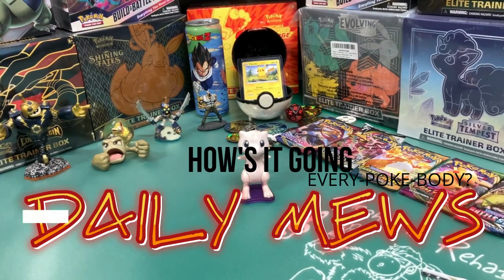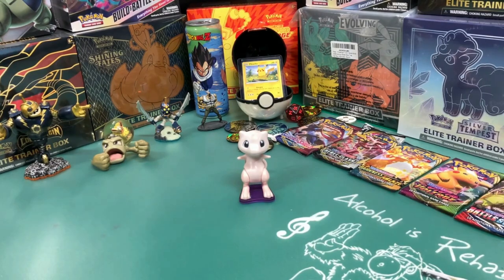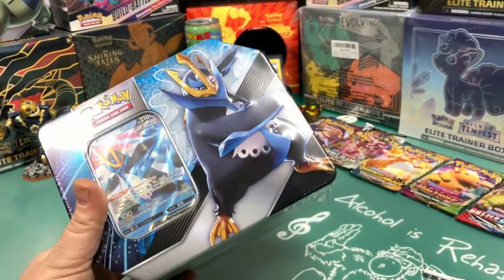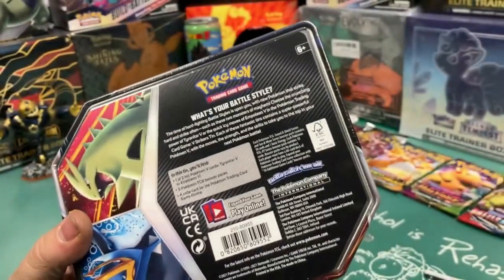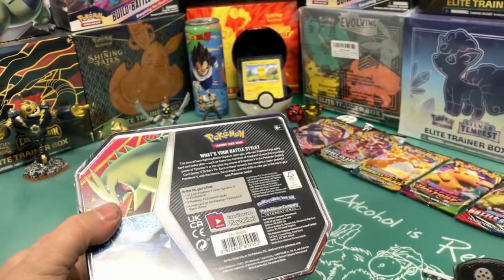How's it going, every poker body? It's Saturday. We're here to open another sealed box — it's a tin. We're going to open this sealed tin. This is an Empoleon tin from 2021. Hopefully, we can get some good packs in here. Let's find out.